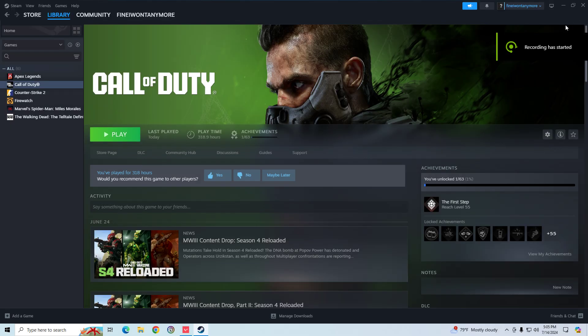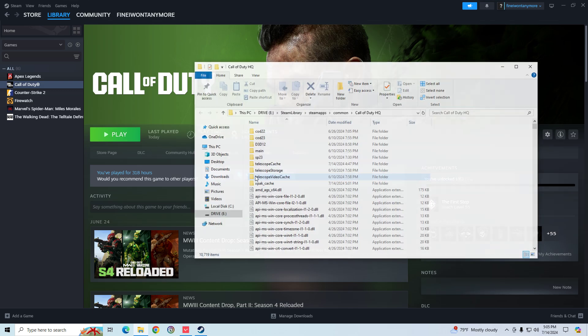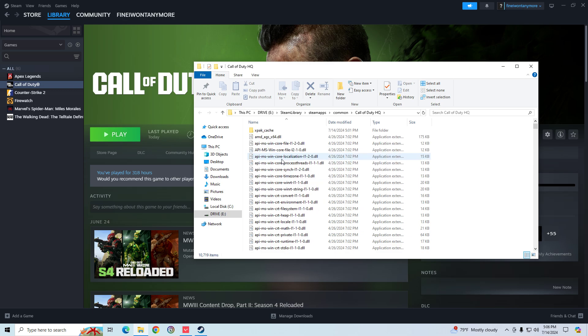A lot of people have the problem where you can't join friends and don't know what to do. They try 'import legacy settings' but that doesn't work. Here's the fix: go to Manage, go to your local files — it should bring you right to the folder. Go down to the COD folder — it just says COD — and delete that.